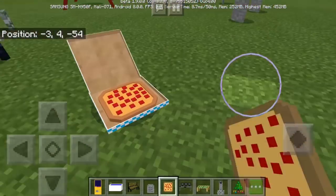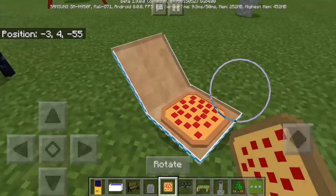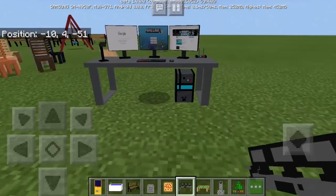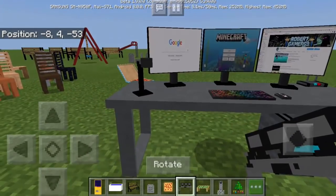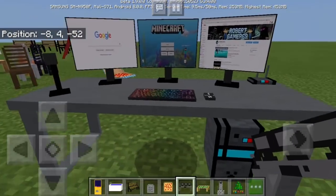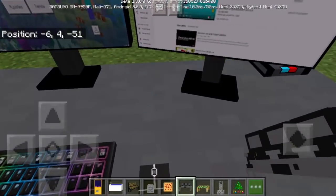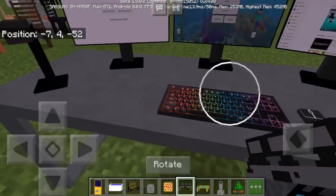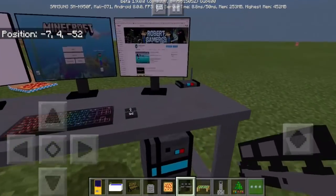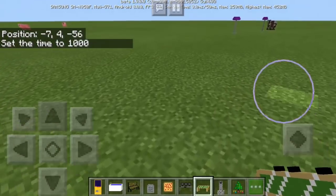Now the pizza — we have a pizza box, so detailed! How did they make this? Next is the PC gamer setup — I don't know who Robert Gamer 69 is, maybe he's the maker of this add-on. I'll leave the link in the description. Look at the mouse, gamer keyboard, three screens, microphone, Wi-Fi connection, and CPU — so awesome!